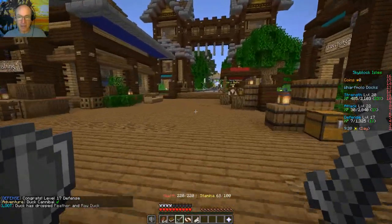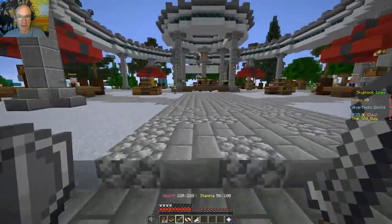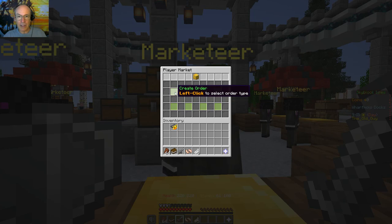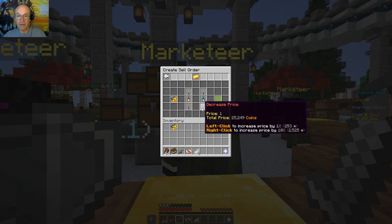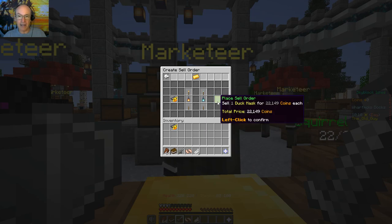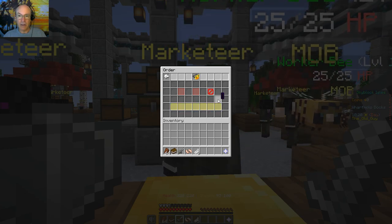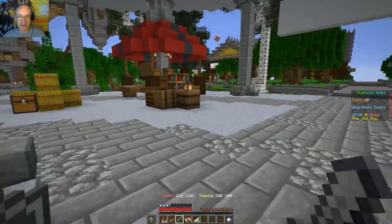If I could figure out how to get this marketeer guy to work right, I'd see if I could make some money off of it. Let's give it a shot — maybe you guys can tell me what I'm doing wrong. Take it off first, put my helmet back on, go in here to the marketer, create order, do a sell order. Price — let's take it down to around 22,149. Sell one duck mask for 22,149 coins. I hope I don't need that duck mask for something else, but nobody will buy it anyway.